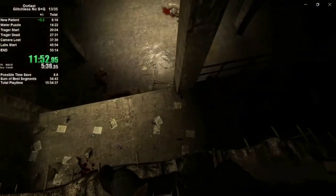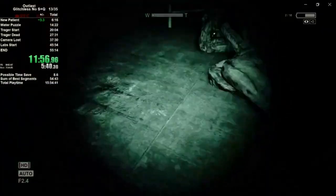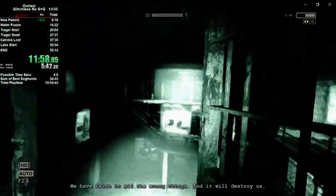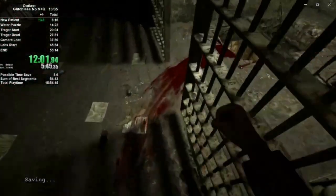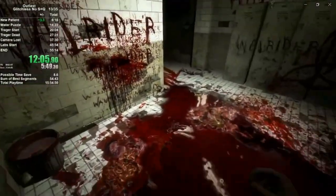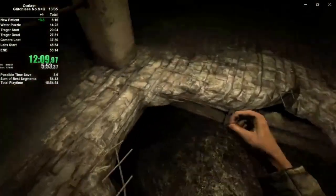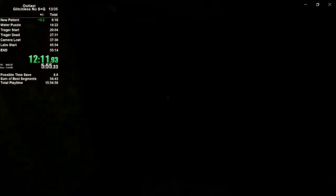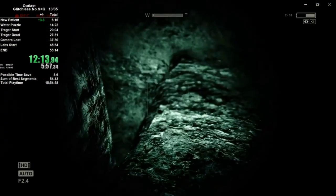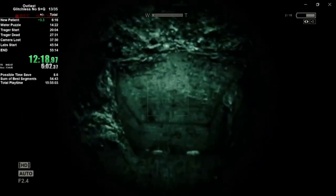And yet another jump scare here. I usually turn the camera on here just to help me navigate and find the hole, and the cell door here. Just work your way around and we're going to drop down the hole here. Try to drop to the left so you're facing the direction we're going. You can hop over the railing and drop down into this hole.